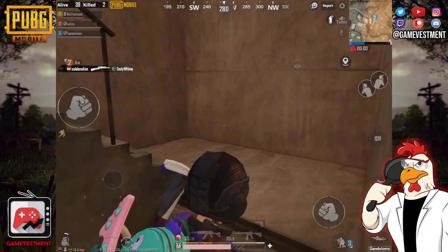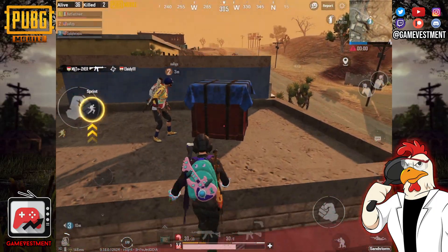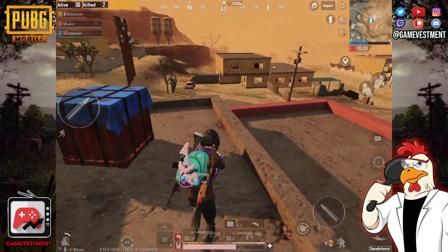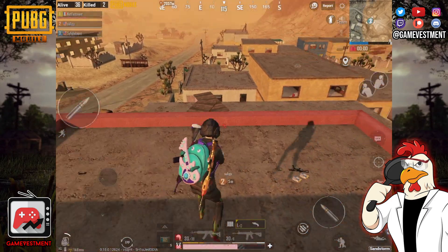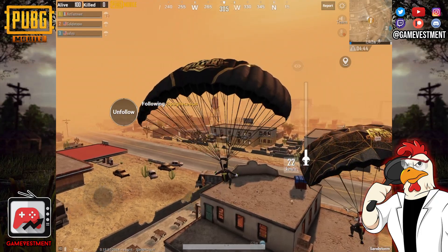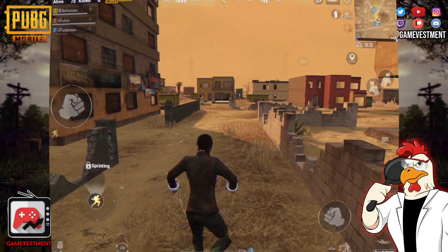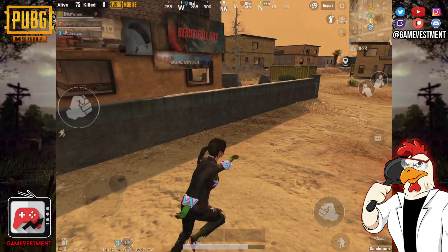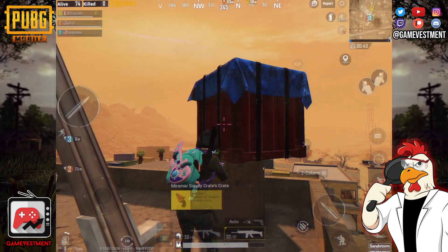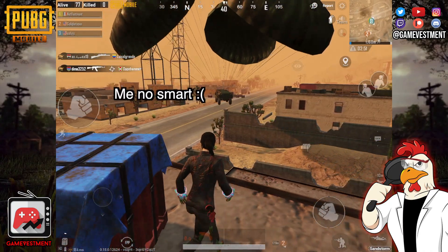Once we get to this building and with a little bit of parkour, we're going to find an airdrop — and yes, it has a flare gun. But since one time is not enough for this channel, we're going to do it again. Lucky us, we found a crate before even landing. One last time just to be 100% sure. And there it is — another good reason to play Miramar 2.0.